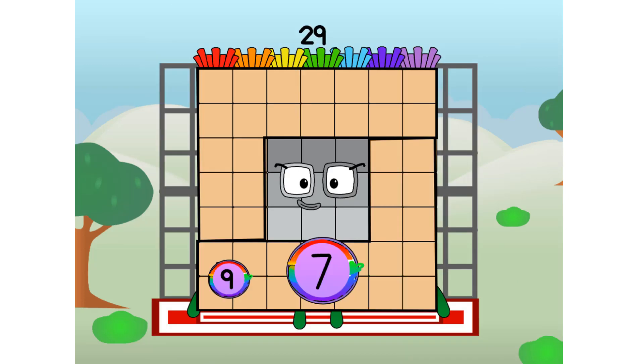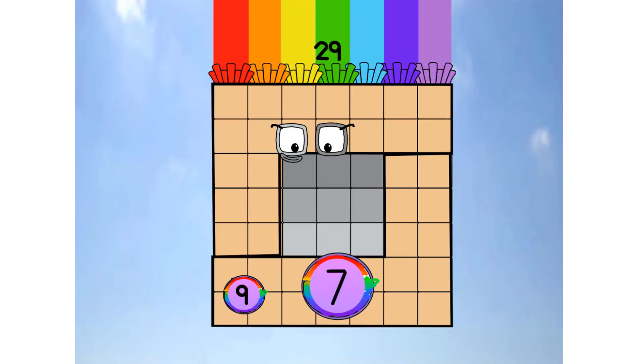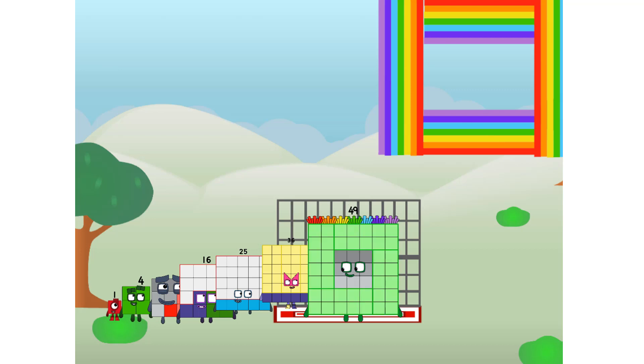49 commencing rainbow test flight. All systems checking out. 7 by 7. Wish me luck. Whoa, yowzer! Didn't get that high, but I did just invent the square rainbow. Guess you've got to give it a go to get lucky.